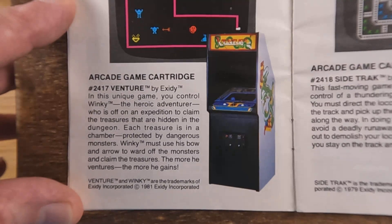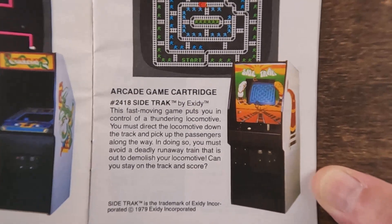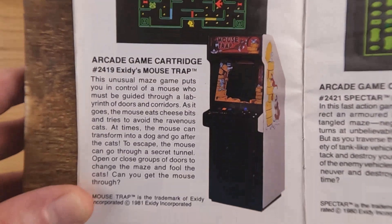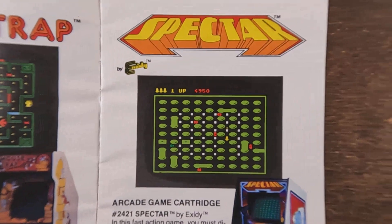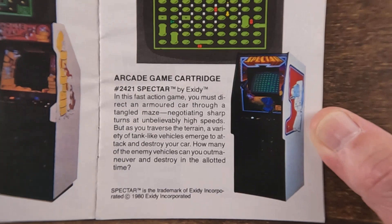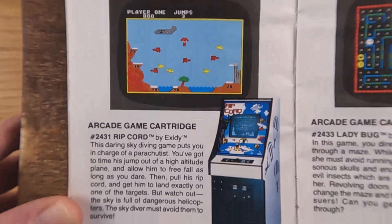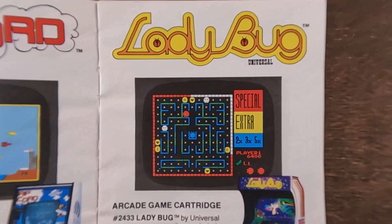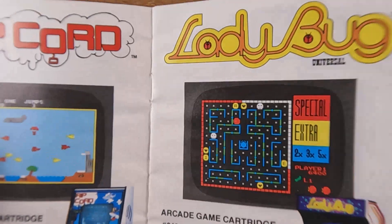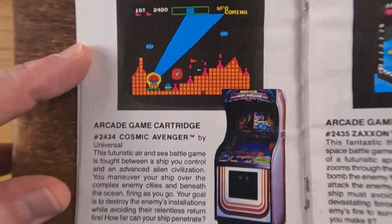Some of these might be repeats from the Parker Brothers catalog we looked at earlier. I don't remember Sidetrack either, so this is really cool for seeing games that were on the system and available back in the day that I never ran across. It's giving us screenshots too. Spectar — looks like it might have been along the lines of Pac-Man. Ripcord. Ladybug — yes, I do remember Ladybug, and that's one I have; we showed that cartridge in the first video.